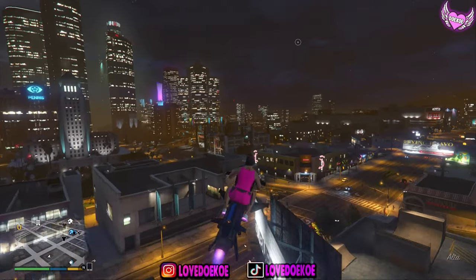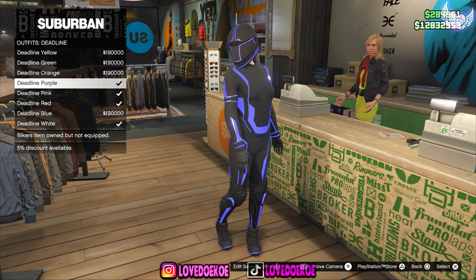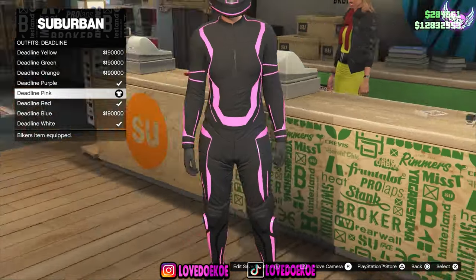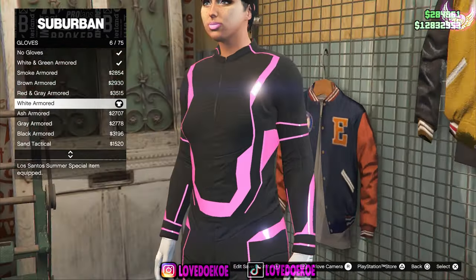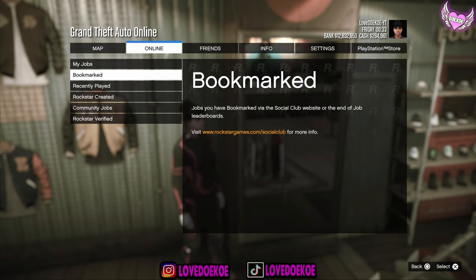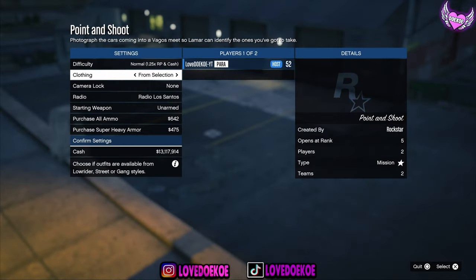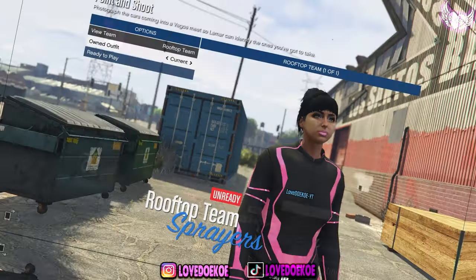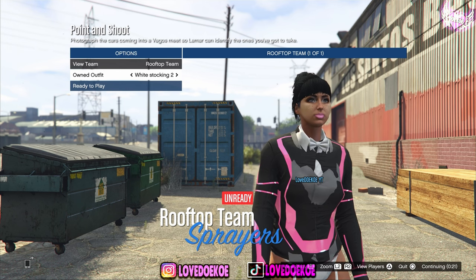Now make your way over to a clothing store because now we're going to merge the outfits. Make your way over to the encounter, then go to the deadline outfits and choose the pink one — the deadline pink. You can remove the head of it and then make your way over to the accessory. Now go to the gloves section and choose the white armored gloves, number 6. Now open up your pause menu and start the first merge job — that's going to be point and shoot. Put the clothing to player saved outfits, confirm the settings and invite your friend. Now switch your outfit from current two times to the right, so that's 1, 2, and then ready up to play.